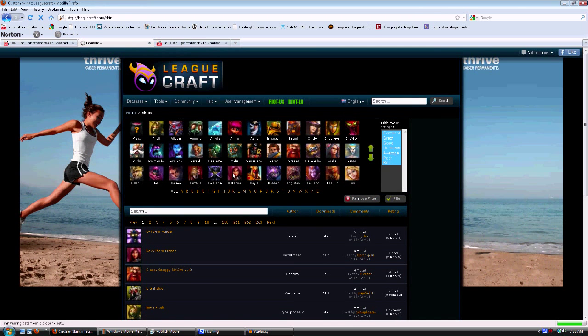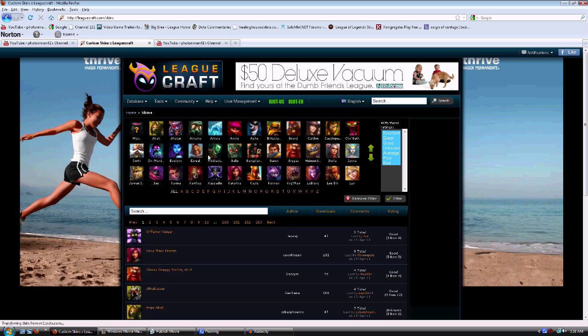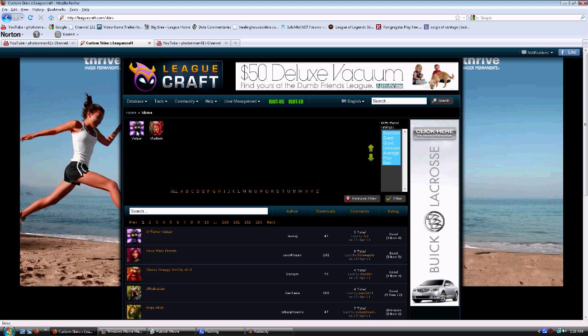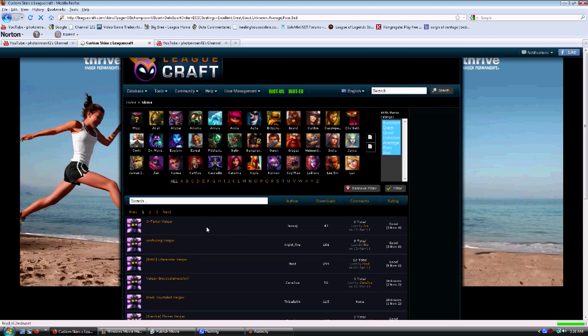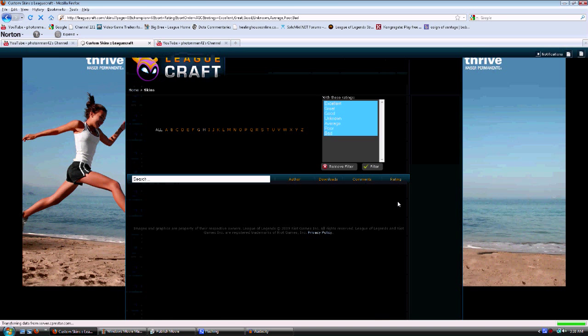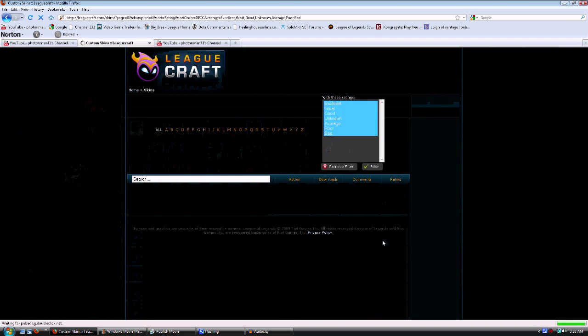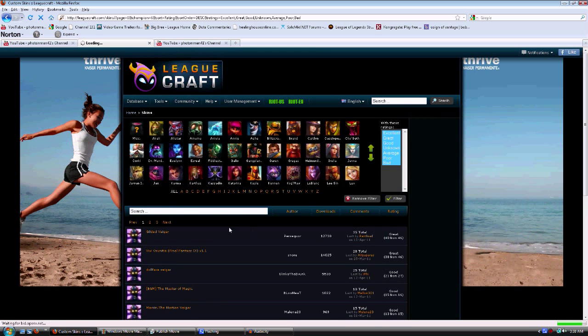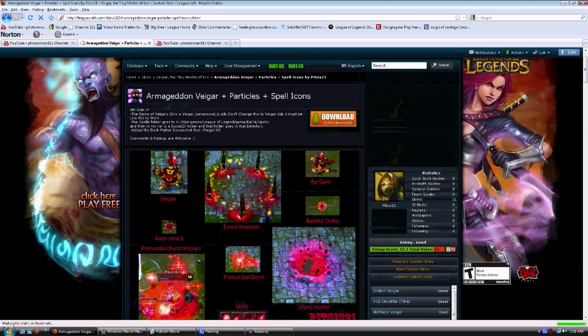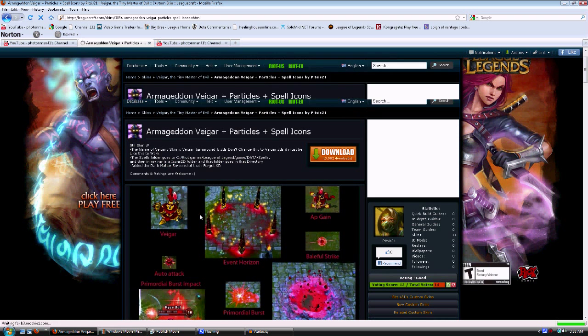This is where I found all my skins — like Fiddlesticks and Annie where she has mini Tibbers and fire where it's all red and has red particles. I'll show you that one. I think it's the Armageddon Viger. I filtered by best rating — that's basically how I find the better ones. Armageddon Viger particles, spell icons. You just go in here and can download this one, but that's where I got this one.